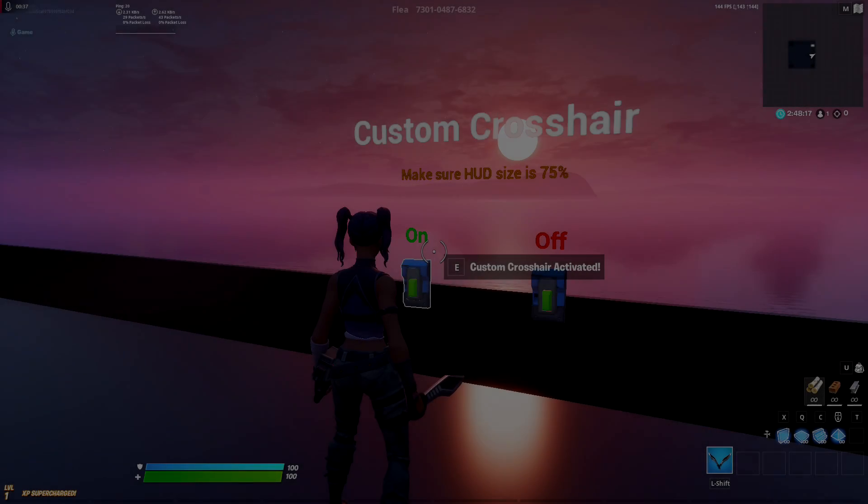What's up guys, it's Tags, and today's video I'm going to be showing you guys how to get custom crosshairs in Fortnite with your monitor. It can work on creative, pubs, arena — it doesn't matter. It can work in any other game you choose. If you guys are new, make sure to drop a sub, it does help a lot. Let's get on to the video.